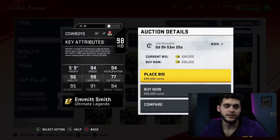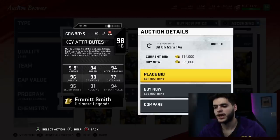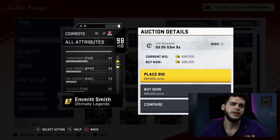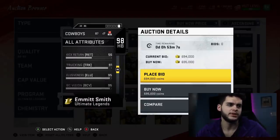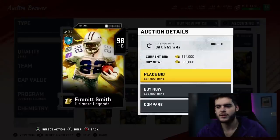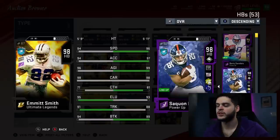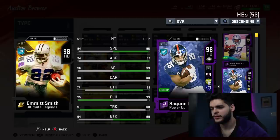It doesn't sound great — low speed, low acceleration, decent agility, good carrying, decent catching, decent elusiveness, bad trucking, decent break tackle. Everything here is just decent; nothing really stands out. His only 99 stat is going to be agility — he'll be one of the most agile carriers in Madden, but that's about it. Going down further, his stiff arm is 90, spin move 92, juke 94. He's like a jack of all trades, but in Madden right now we have jack-of-all-trades backs that are even better.